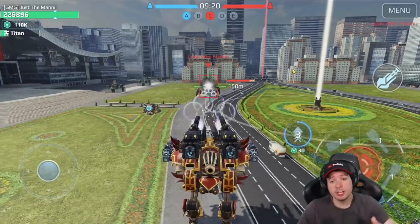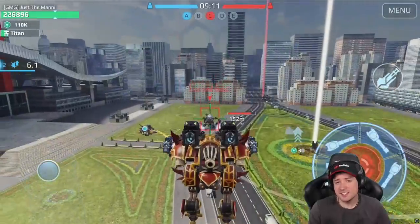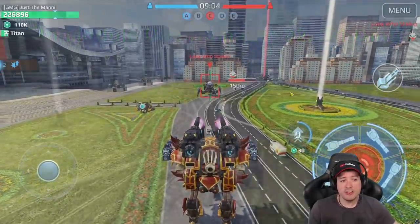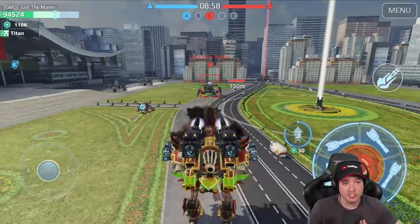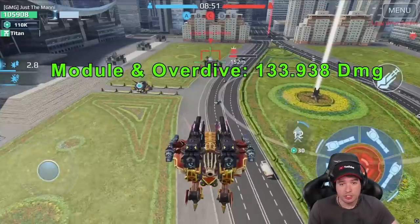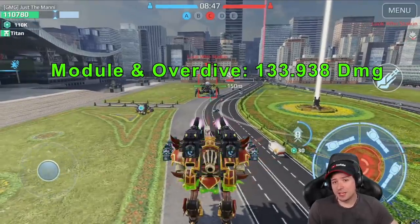Instead of the Jump Unit we could use the Deathmark for an even greater boost, but we go with the Jump Unit. A basic shot does 67,000 damage; with the Microchip drone activation it's 92,000 damage; and if we activate Overdrive, let the enemy deal damage to us, and use the drone active module at the same time, we get to a whopping 133,000 — almost 134,000 — damage with all the boosts running at the same time.